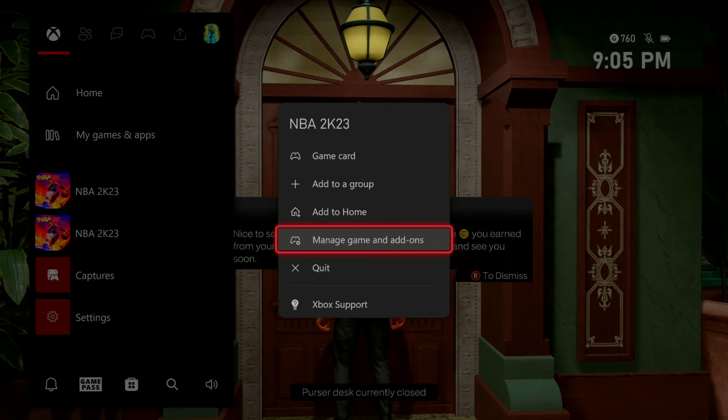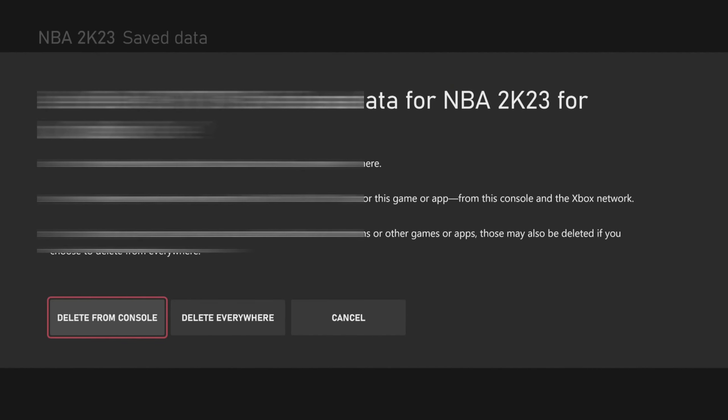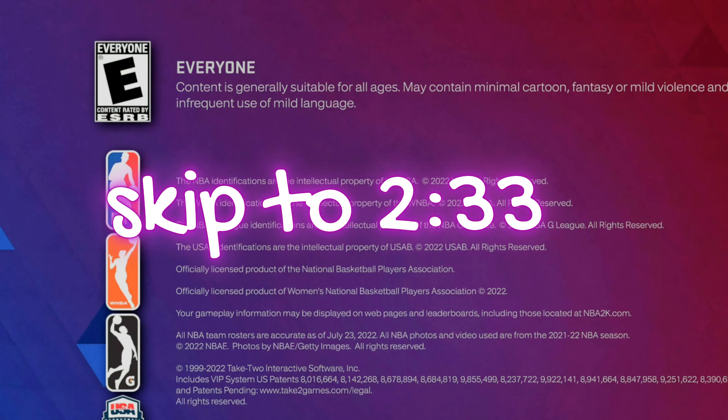It will give you your VC. And then after that, you want to hit the middle button on your controller, press on NBA 2K23, go to manage games and add-ons. And then you want to go down to save data. You want to click A on your user profile, and then you want to make sure that you hit delete from console. Do not delete from everywhere or you'll lose all your players. Make sure you hit delete from console, and then you want to go ahead and reload the game back up.